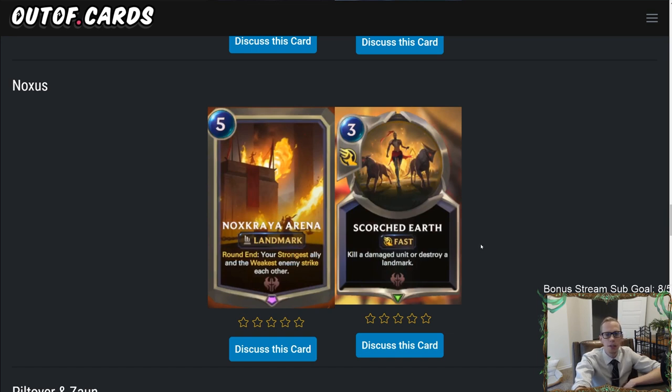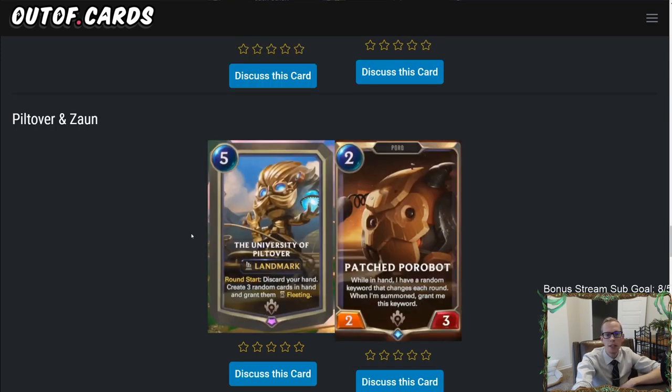The other Noxus card is Scorched Earth — five mana, kill a damaged unit or destroy a landmark. The only reason to play this over Agonizing Guillotine is the landmark-destroy text, since Agonizing Guillotine already kills a damaged unit and creates a fleeting copy — and that card doesn't see much play. You'd only run Scorched Earth if destroying a landmark is very important.